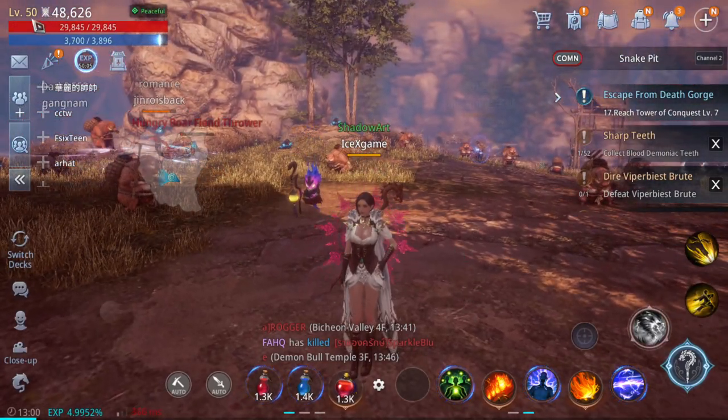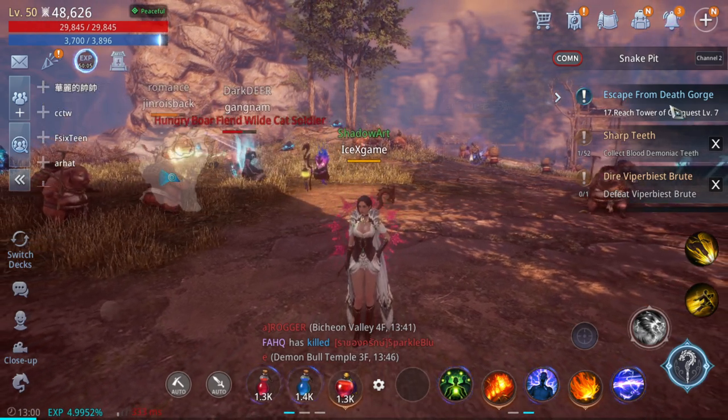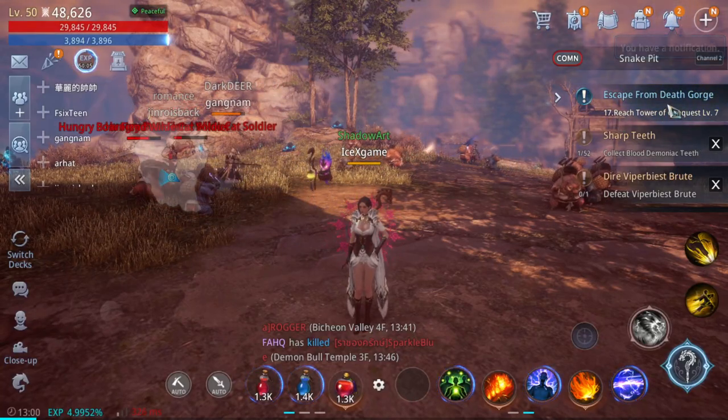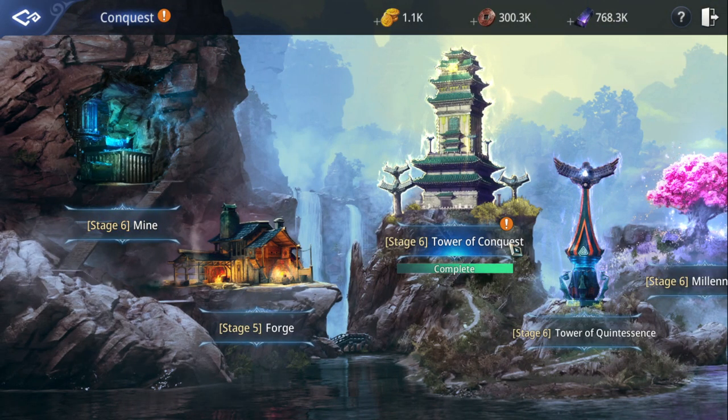In this video I'm going to show you what benefits you get from level 50 and why we need to reach level 50. First, you need to upgrade the Tower of Conquest to level 7 to continue your main quest, which means you need to be level 50 to unlock future main quests.